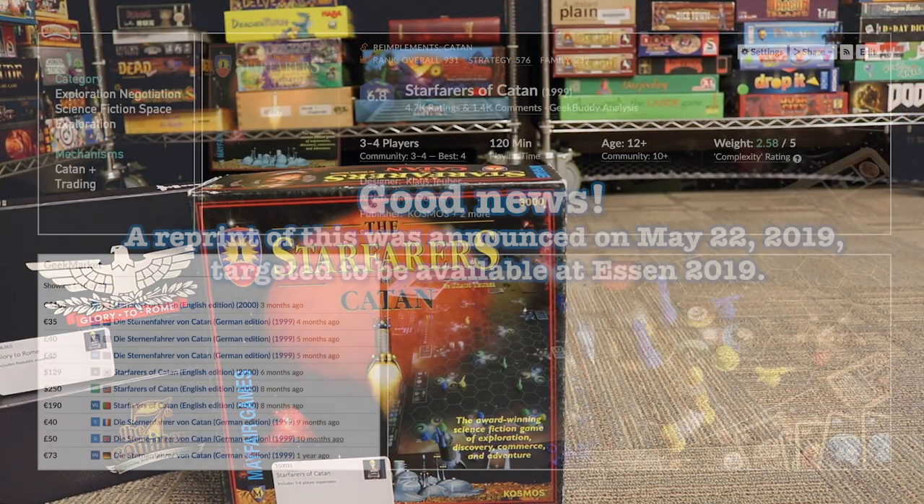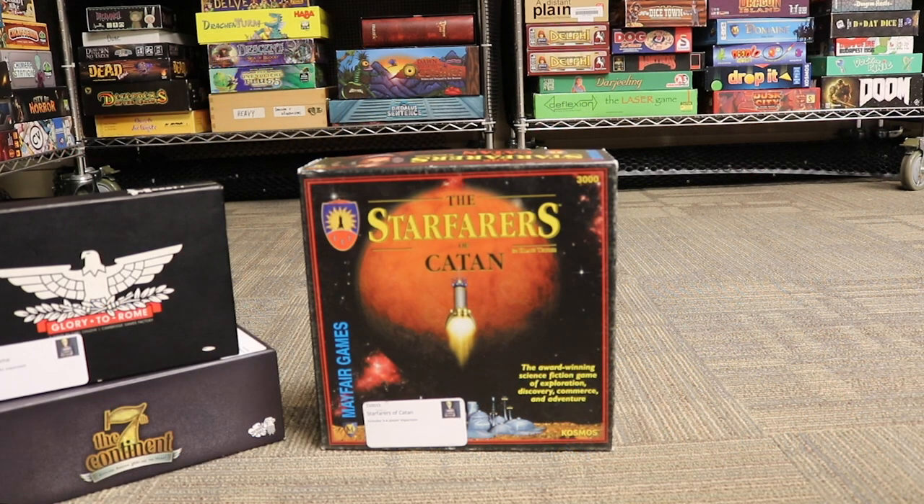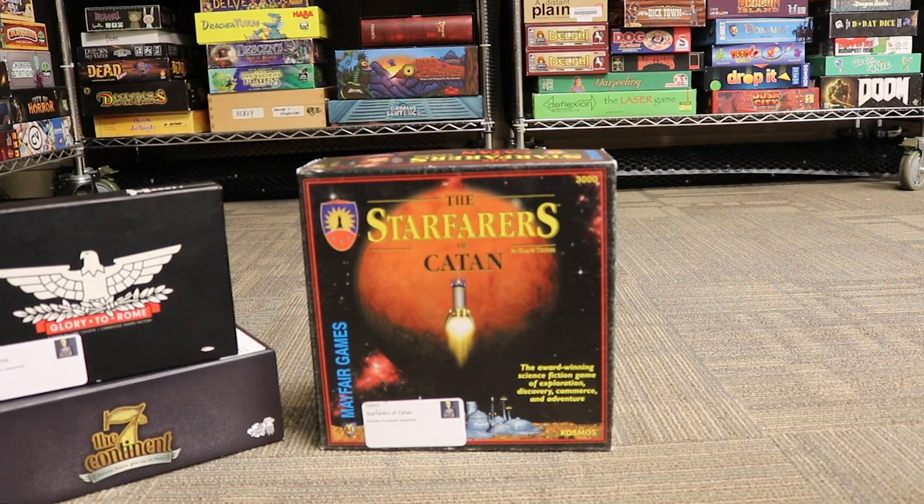Next we have Starfarers of Catan. Although it bears the Catan name, it's more of an exploration light 4X game. It's printed by Mayfair Games with no indication that it's going to be reprinted at this point, and it's highly sought after especially because it was one of the first games that involved interesting bits — lots of little plastic bits.